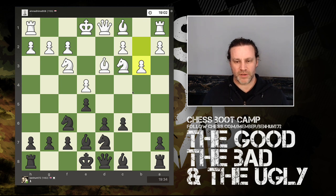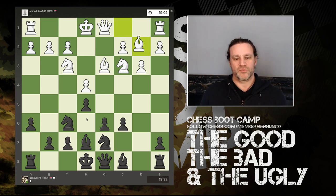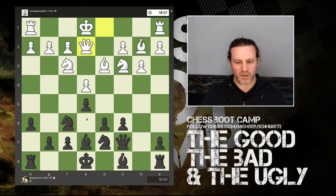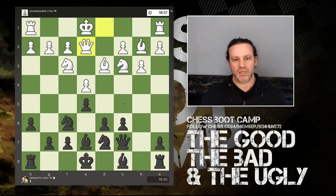Now we have b3, so maybe looking to fianchetto his dark-square bishop. I advance h6 — before putting my queen here, I just want to take this square away from the knight so he doesn't have any ideas of bishop here and knight in, which would pretty much force me to castle kingside. Anyway, he does the dark-square bishop fianchetto, and I move my queen to c7 defending this pawn, and we have queen e2.